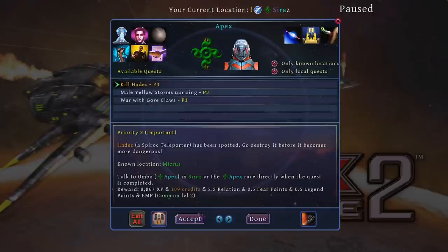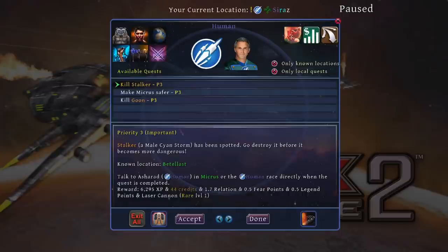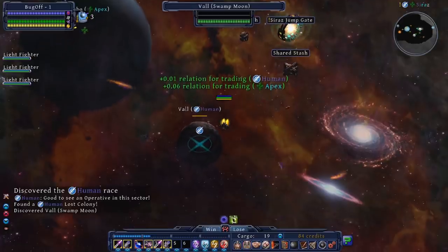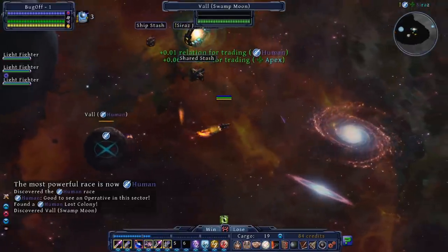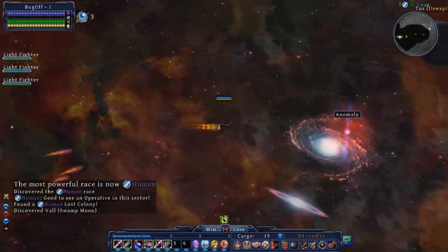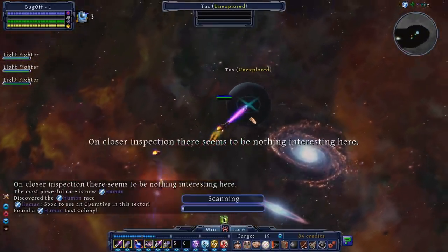Once you establish contact, you can also start taking quests from each faction, though you can technically do most quests in the game without first accepting them — just doing things in the sector and helping people, then turning in the completed quests as they show up. However, accepting the quests helps you focus and learn what you need to do and where. It's a good idea, while learning especially, to focus on accepting and trying to do critical and important quests.